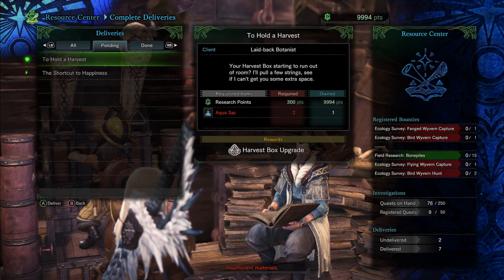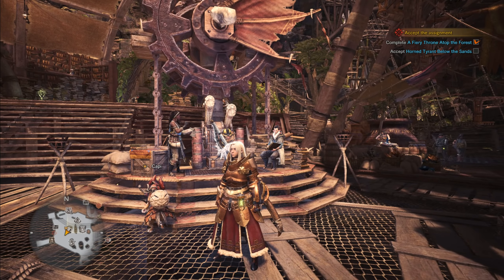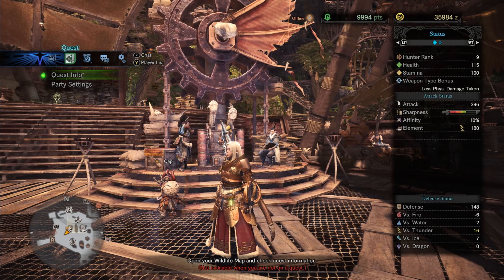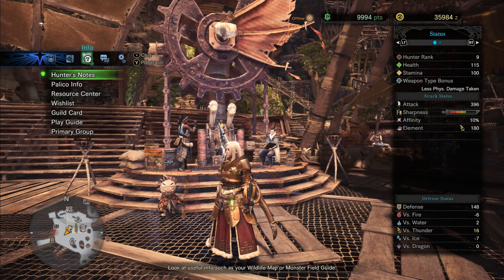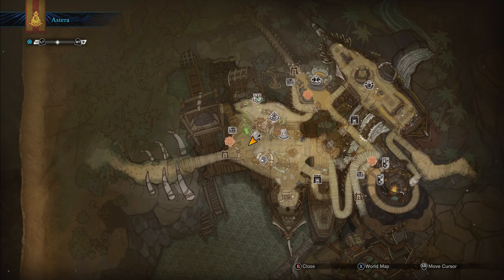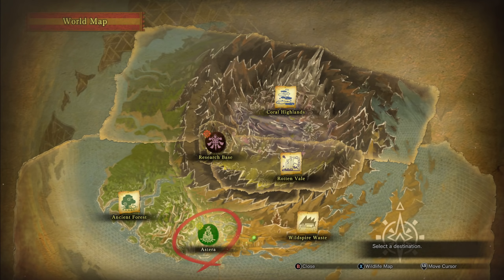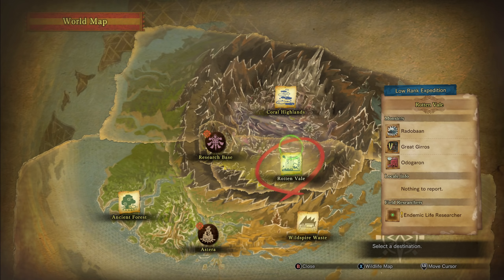If you don't know exactly where to find all these items, go into your menu Hunter's Notes and you will find everything there. You can open the map to see your actual position — in my case I was in Astera. From the world map you can see all the other maps you have unlocked, and on the right side you'll see field research quests you need to go finish.